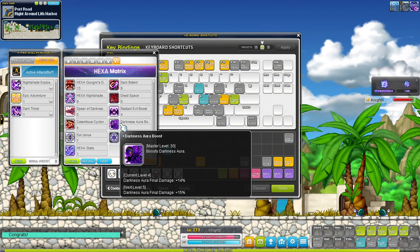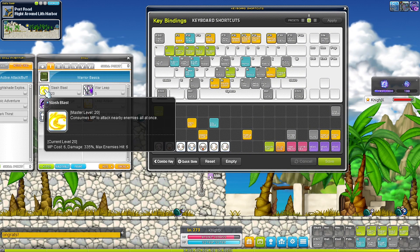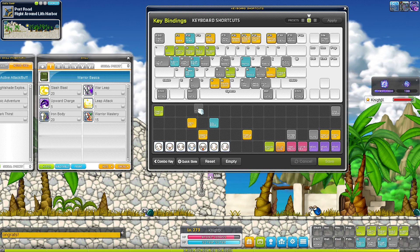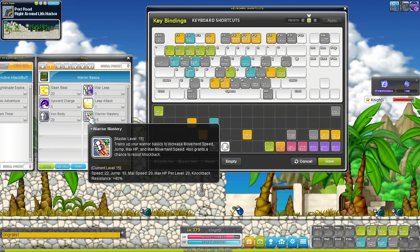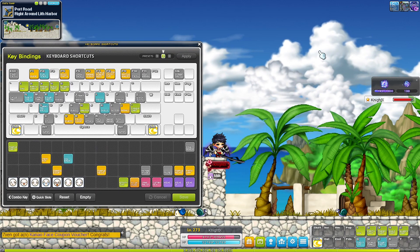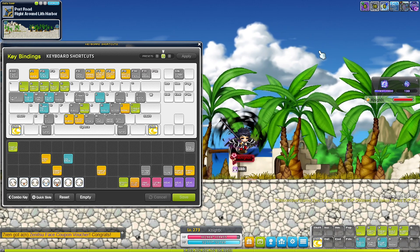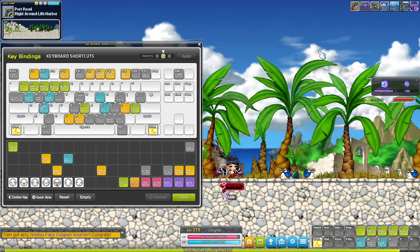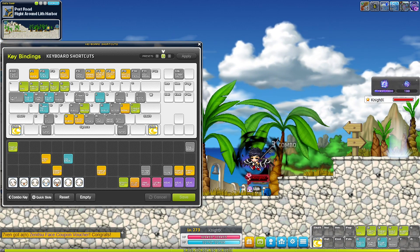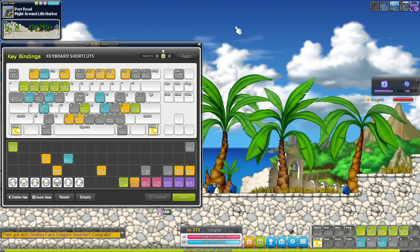For the attack key, you can leave it on Control until you have a skill you want to use. At first job you'll have something like Slash Blast as your first attack skill — move the default attack somewhere far away like N, then put Slash Blast on Control and save. Now you have Alt for jumping and Control right next to it: pointer finger for jump, ring finger for attack. Double-tapping Alt uses your flash jump.